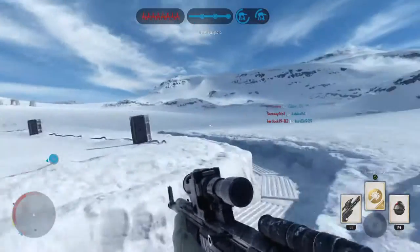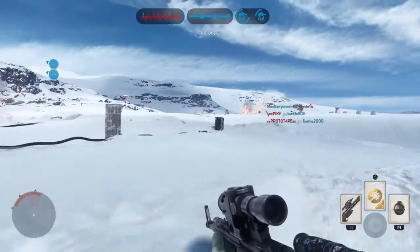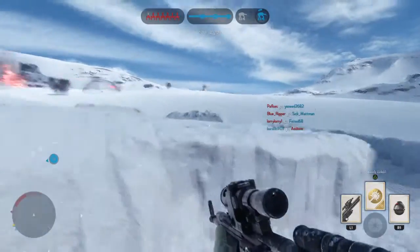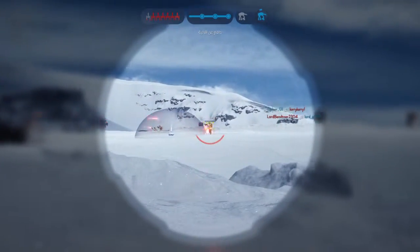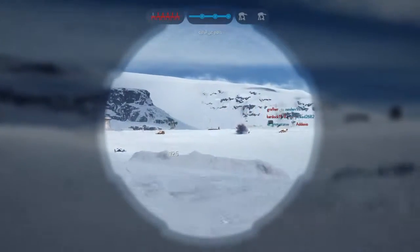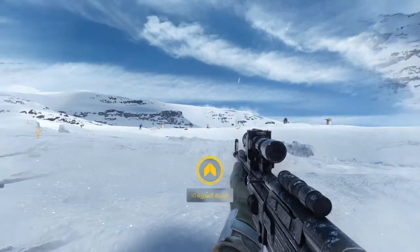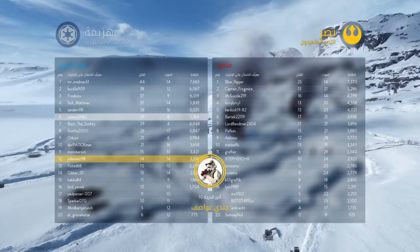They're trying to bring down the walker. The walker has broken through enemy lines and is primed to fire on the main power generator. Walker's drive motor is less than optimal. Push the rebels back. The enemy is attacking the walker.